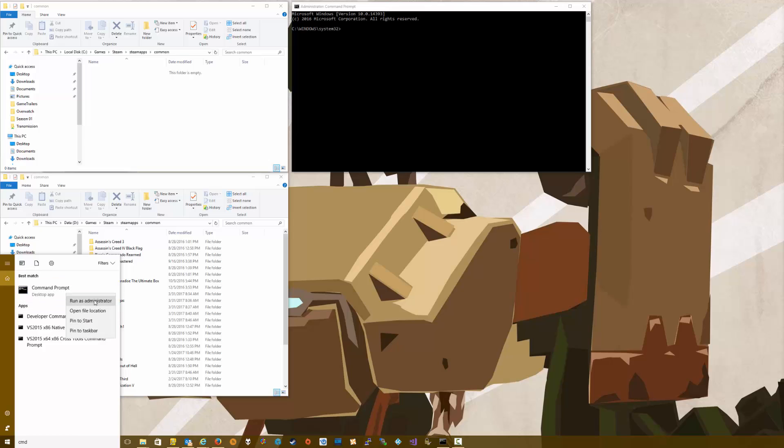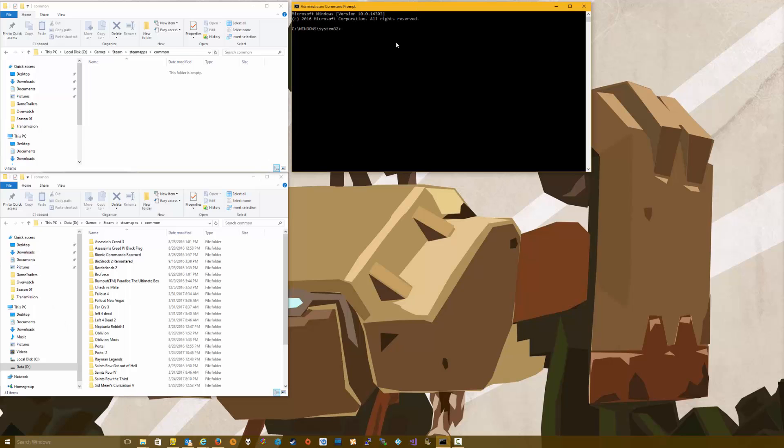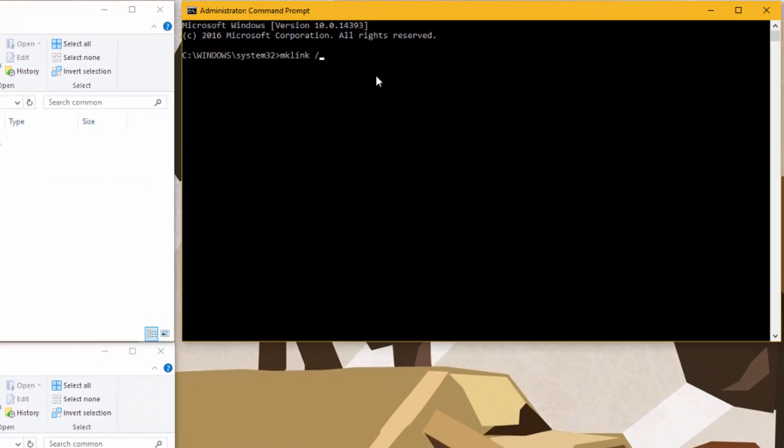It took a little while because there was 170 gigs worth of games, but that's done. Now I'm going to open up the terminal as an administrator by typing CMD and then right-clicking Run as Administrator. Then here we're going to issue the command mklink /d.